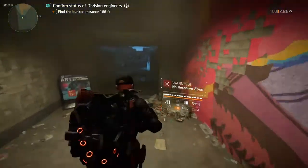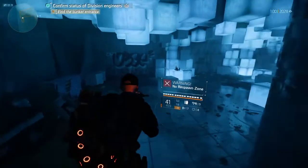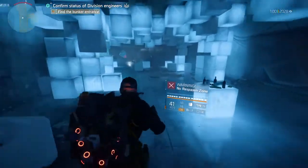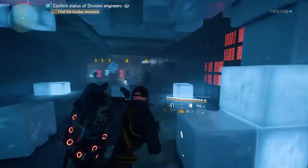There are plenty of different variations of this build. I'm using a shield, but if you want to get the full benefit of the capacitor then you can use the drone, the turret, or the seeker mine — the choice is yours.